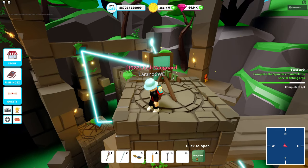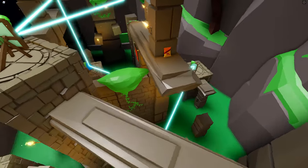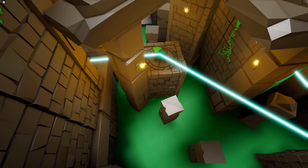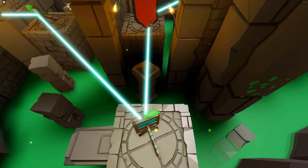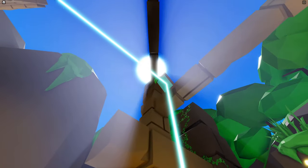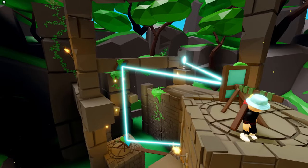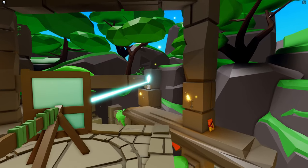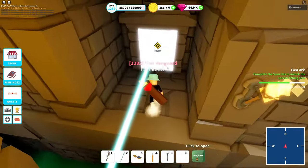There we go — that's mirror puzzle number two. Bringing in a bird's eye perspective: directly in the beginning we go to the right instead this time. This mirror can only go in one direction. Then we go over the plank, up to the roof, across the room, and directly finish off at the crystal. We continue with the third puzzle.